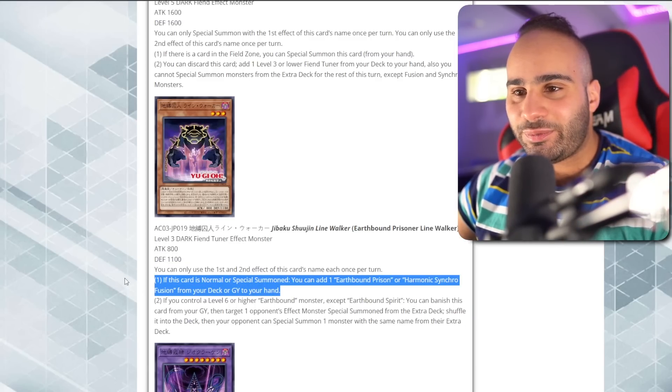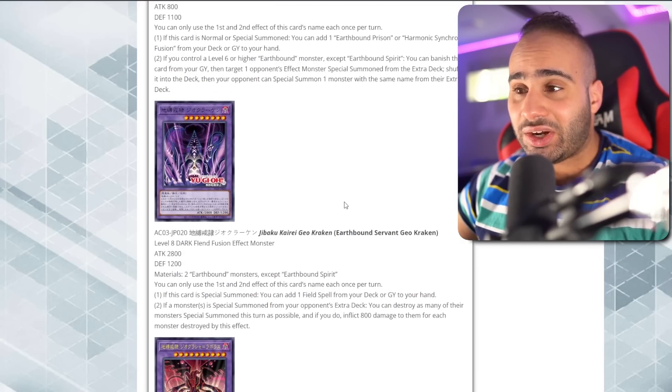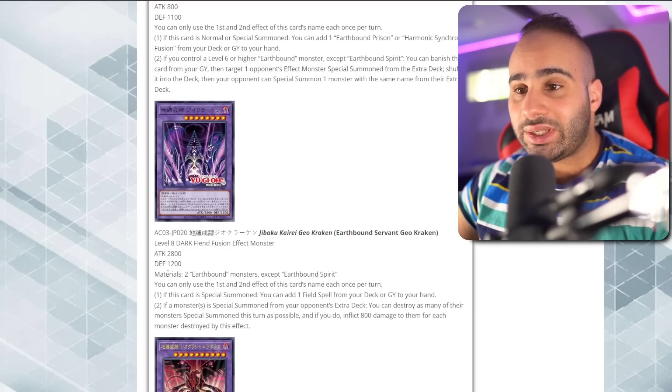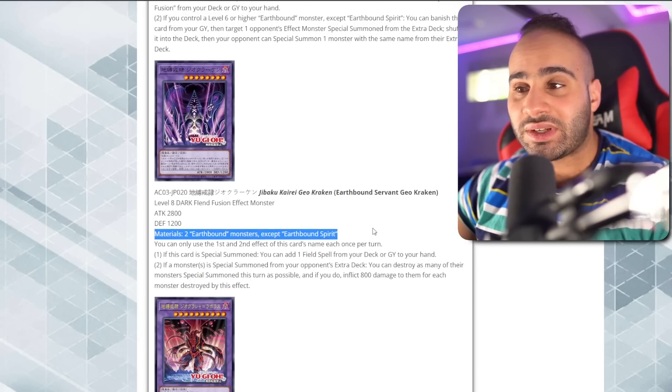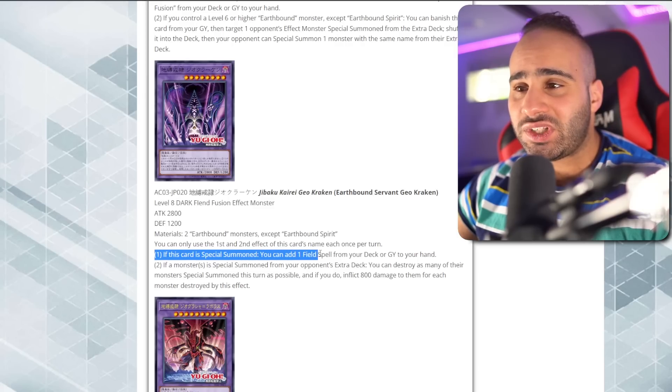Now we've got a Fusion Monster. Earthbound Servant Geo Kraken — Level 8 Dark Fiend. It's technically a Super Poly target in case this deck ever becomes relevant, but it's probably not going to happen because even if it does, it'll just be FTKing you. You can only use the first and second effects once per turn. If this card is special summoned, you can add one field spell from your deck or graveyard to your hand.